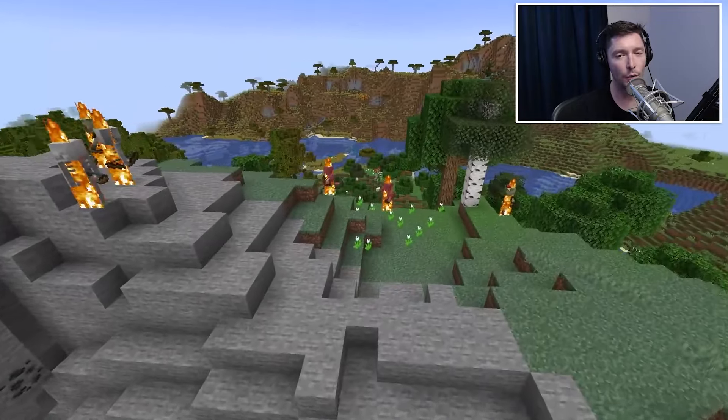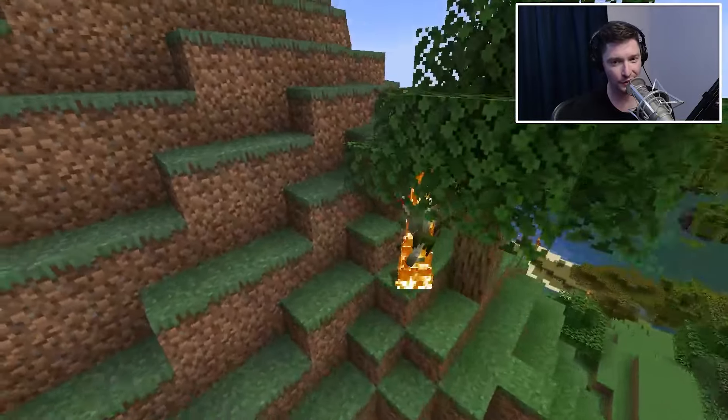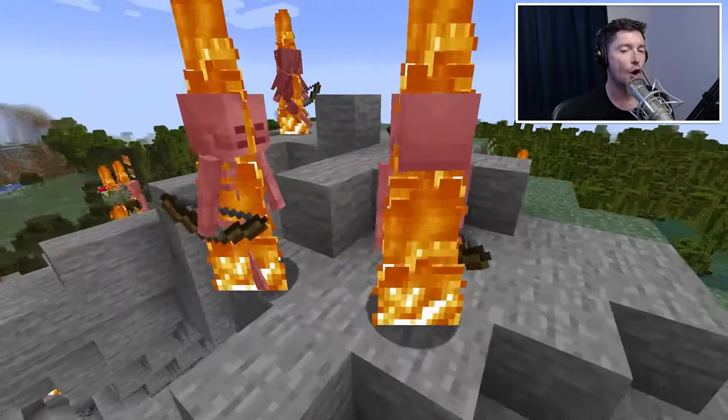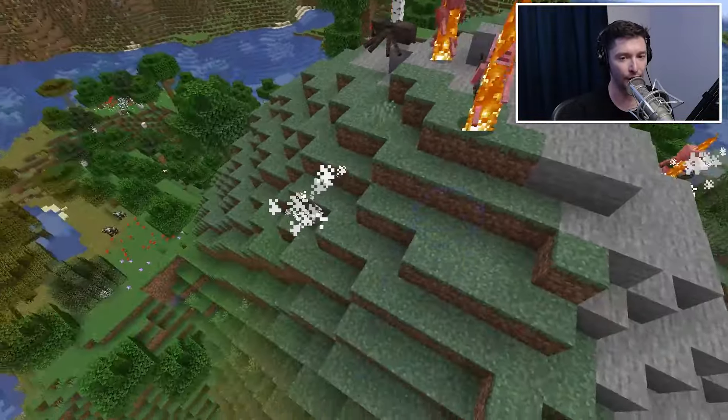Just like all of the skeleton types, if it is day, they will burn in the sun. We've got Bogged around here somewhere — there they are, dying in the sun! They will try to seek out shade or water, but if they can't find it, they will burn in the daylight.